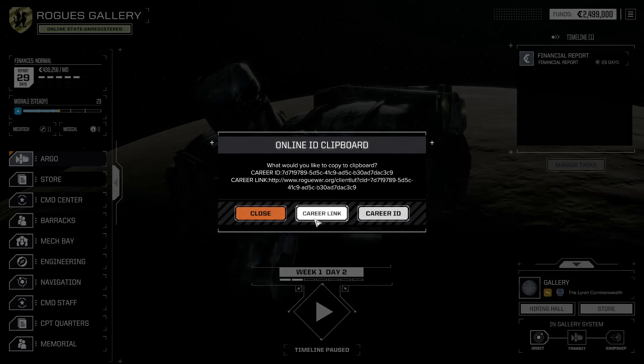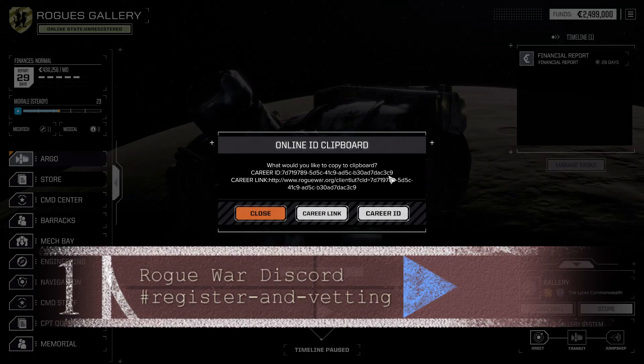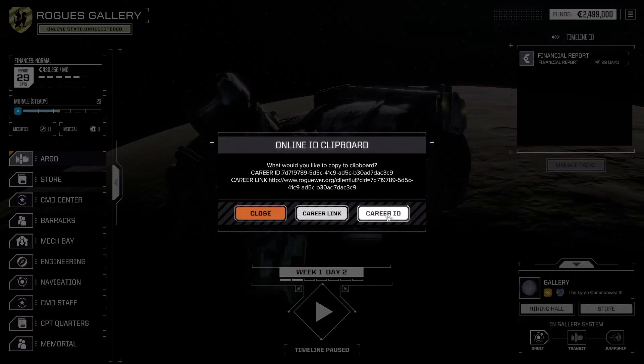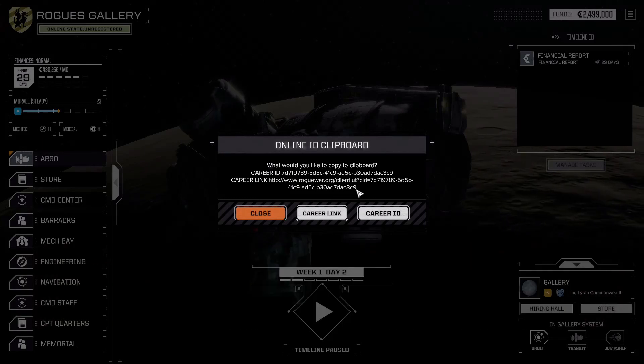We'll come back to career link in a minute. But you've got career ID. What this allows you to do — if you click that — it will copy across your career ID so that you can input it straight into the Rogue War Discord. If you go to the register and vetting section on the Rogue War Discord, you've copied your career ID from here.